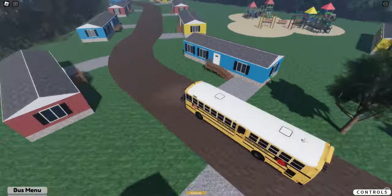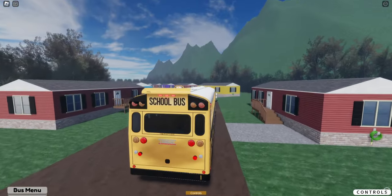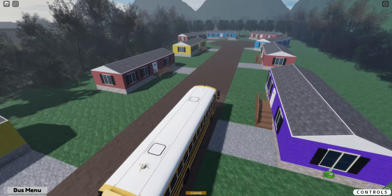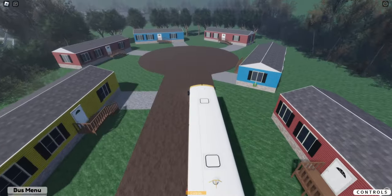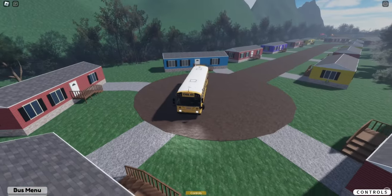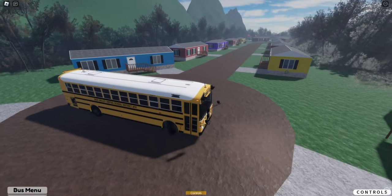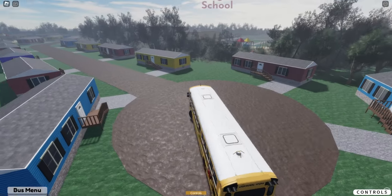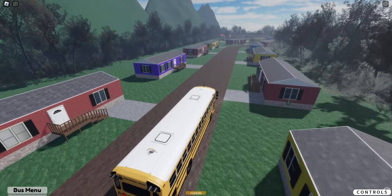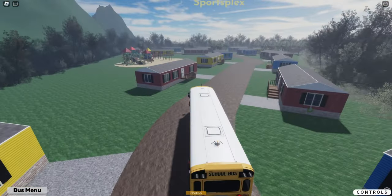I still hate this default grass color that Roblox implemented — it looks so bad. That's why anytime I start a game, I pretty much use my own materials now, because Roblox did add some pretty cool ones. Like on the roof there — they added roof shingles, which is pretty cool. Or, not shingles — I guess you could call them shingles. I think there's a proper name for those in particular.